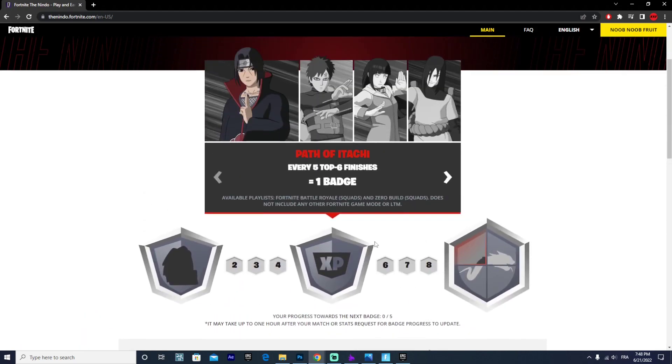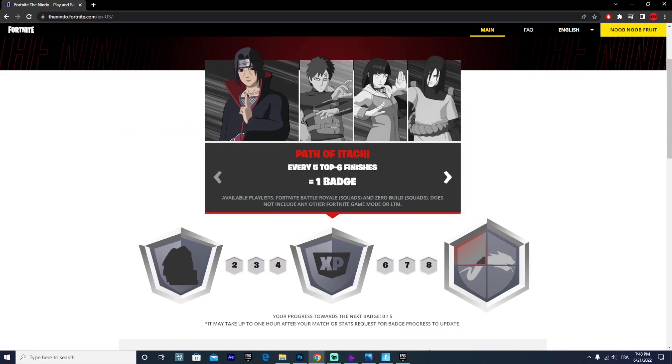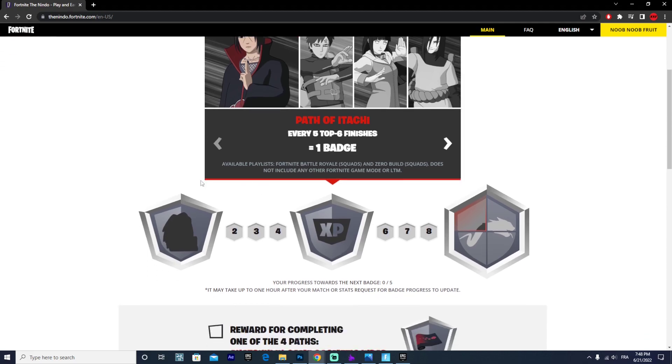That's the basic idea and this only works in squad modes, so five top six finishes has to be in squad mode. It only works in Fortnite Battle Royale squads and zero build squads — it does not include any other LTM or any other mode. So make sure you do this in squads and you will grab yourself all of those rewards for absolutely free.